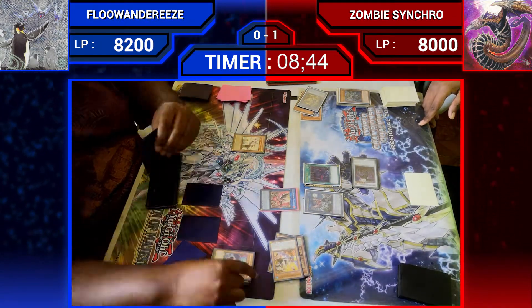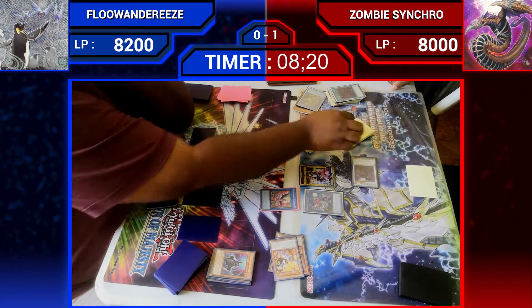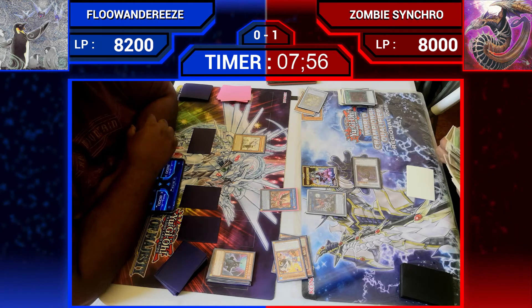Making this level 2, going into Nightmare Phoenix to try and pop the Zombie World — which is successful. But that's everything they can do for now.